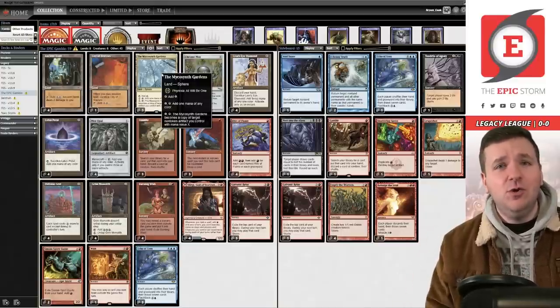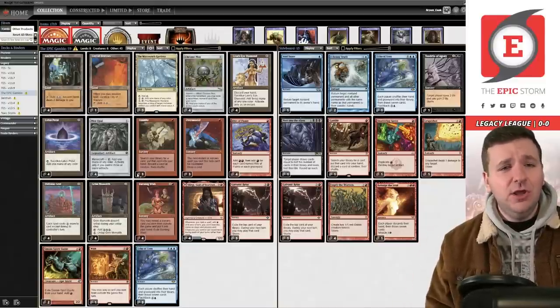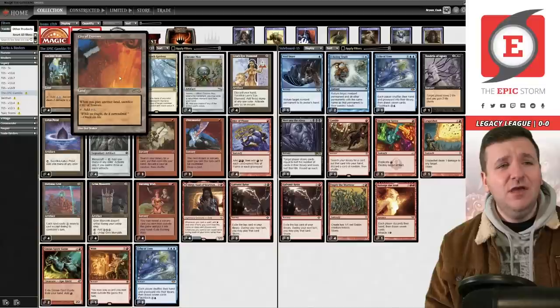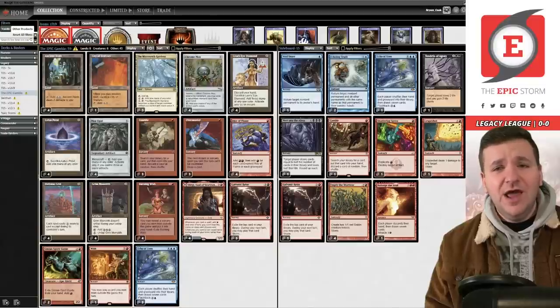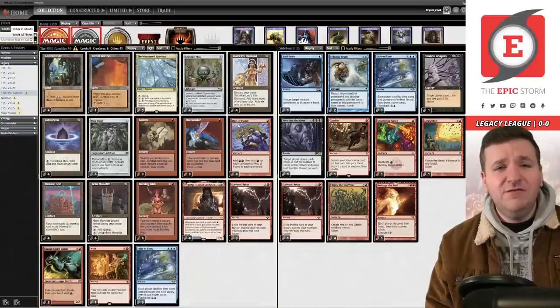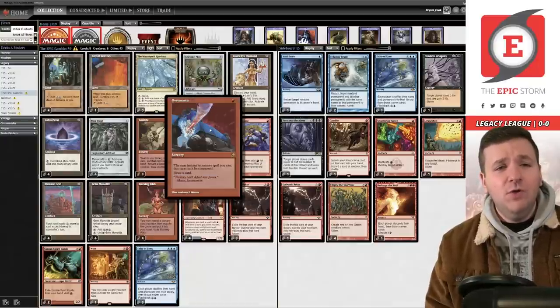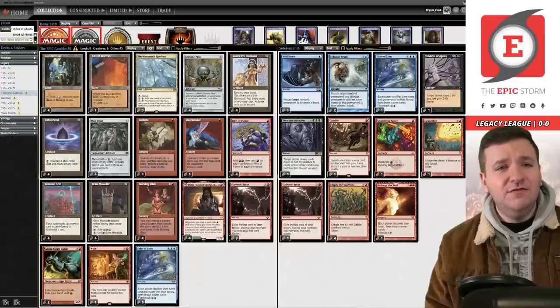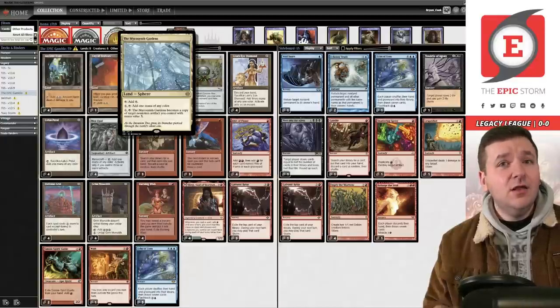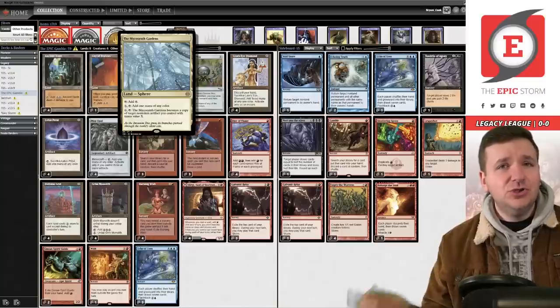Back to this video — what we ended up cutting was two copies of Shatter Skull Smashing, the main deck Volcanic Island, and the second copy of City of Traitors. My only concern is not having initial red mana for Rite of Flame, Overmaster, or Gamble. That said, Micas in the Gardens is a huge upgrade for this deck.